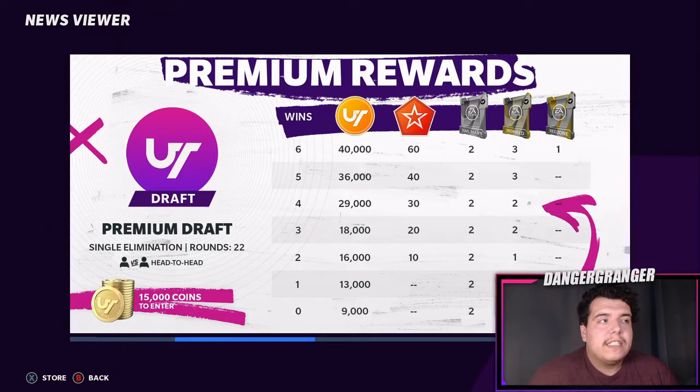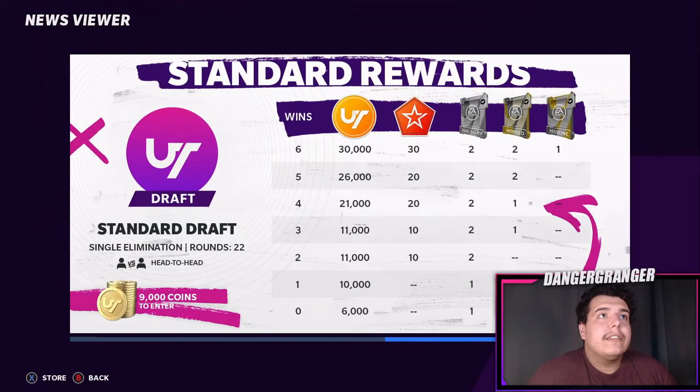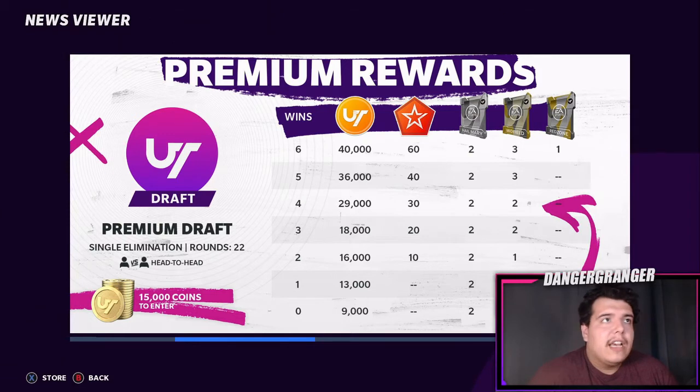At two wins things start getting interesting — you get a Midfield pack, a Hail Mary pack, and 10 trophies. The best strategy is to put shoe clock on and run the ball. When I draft my team I focus on linemen. Build your line and get two to three good running backs. Even if a round doesn't have the best linemen, still take them — build your O-line. Get at least two running backs and sub them in and out so they don't fumble, with ball carrier on conservative.